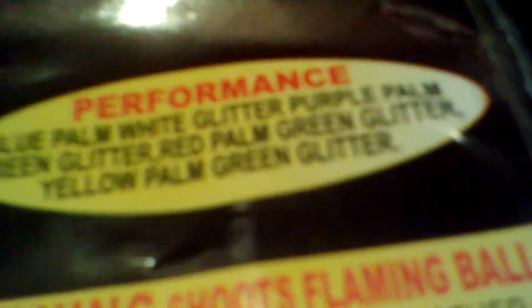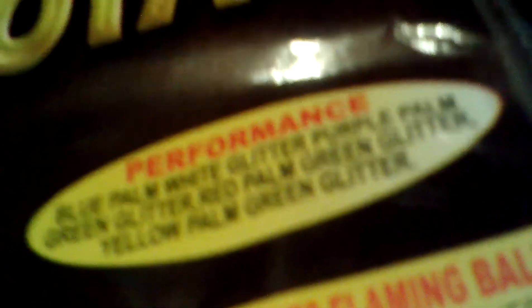And then the last 500 gram cake — I hope you guys can see this, I have a dark room — the Dead Man's Voyage. It's a 30 shot cake by World Class. By the way, this is Pyro Junkie. It didn't really have a brand — I'm guessing if there's a dragon brand out there, that's it. Night Moves is Showtime. The performance: blue palm with white glitter, purple palm with green glitter, red palm with green glitter, yellow palm with green glitter.